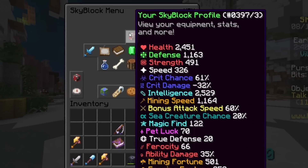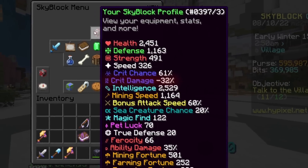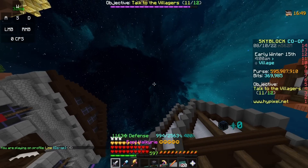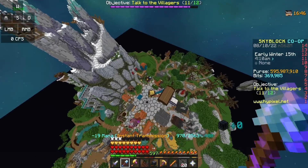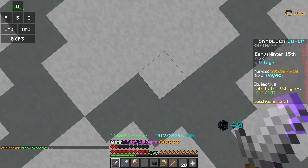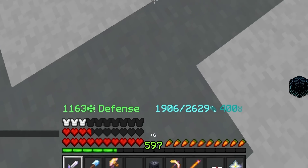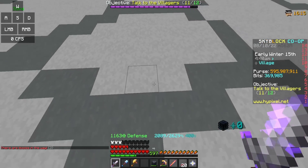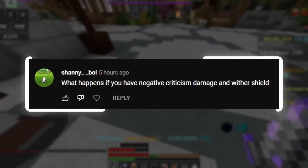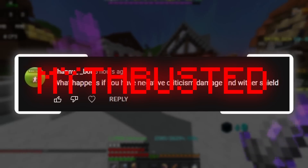If I go to my stats, I now have negative 32% crit damage. So now I'm in a private hub, and I'm just going to teleport with my Aspect of the Void so I can take some fall damage. Now we're at some decent damage. If I do this, it's going to give me no absorption hearts, and it's legitimately not going to heal me at all. It looks like Wither Impact does not heal me at all when I have negative crit damage.